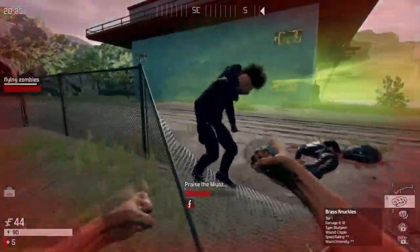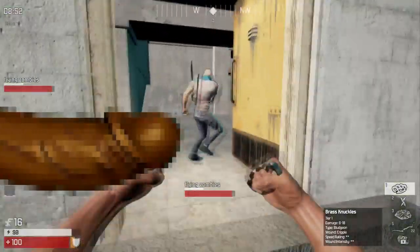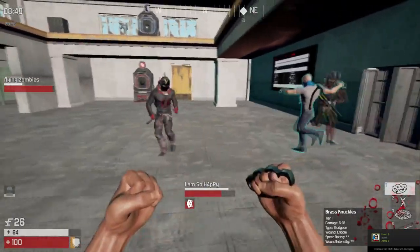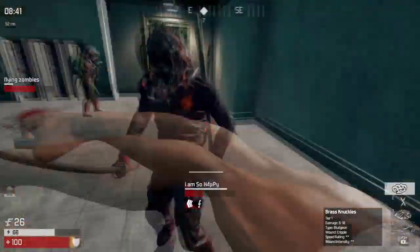But then there is this one perk that turns the iron fisticuffs from a complete dud into something that destroys everything and everyone in its way. Using the Knuckle Dragger perk, you upgrade your brass knuckles from dealing 6 to 18 damage — the mini schlong — to dealing 9 to 27 damage — the mega schlong.